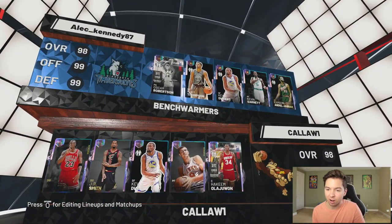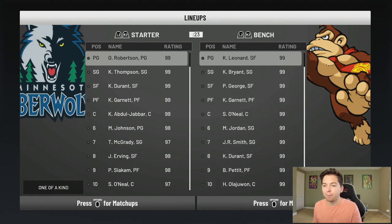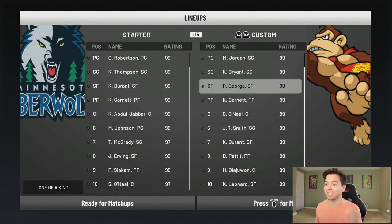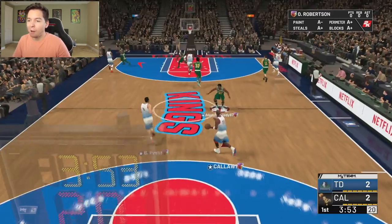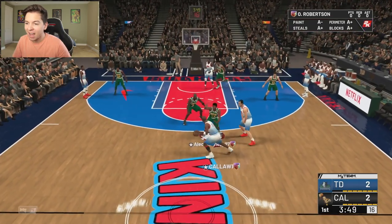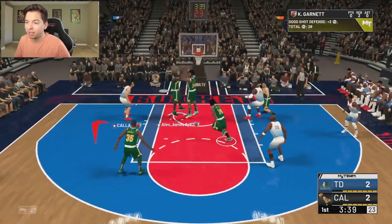This opponent has MJ with 99 everything. Literally every single stat is a 99, and it's not just average 99 opals — he's got the top-tier players everywhere. We are just playing the most stacked teams lately. I'm gonna say right now, when the Big O locks down this MJ, I don't want to see any Oscar Robertson slander in the comments — I've been seeing way too much of it.